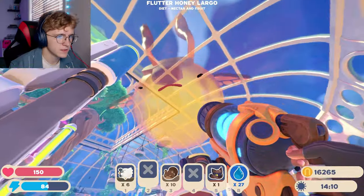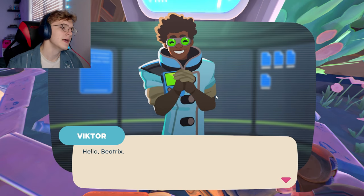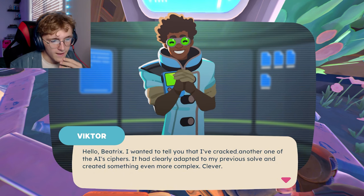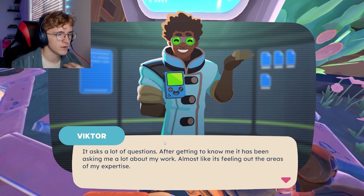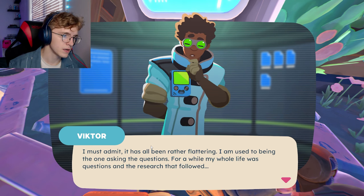What are you guys doing over here — you want to taste my wrath? Get in that stupid cage! Stay where you belong. Oh and there's no fruit to feed them because they're all dying and withering away. Well, maybe I do need that taming bell thing. Let me read Victor's message: "Bea, I've been trying to get a hold of you. I've analyzed one of the drones you've been finding all over that island. I cracked another one of the AI ciphers — it's clearly adapted to my previous solving and created something more complex. The code revealed a set of extractions for back-and-forth communication, so I've been spending my time talking to it."